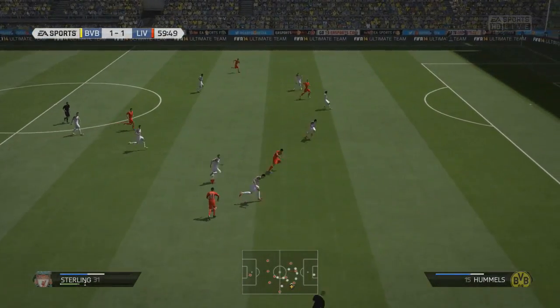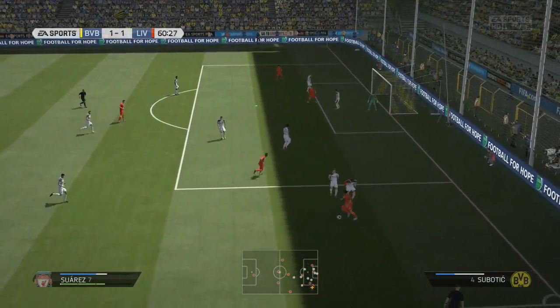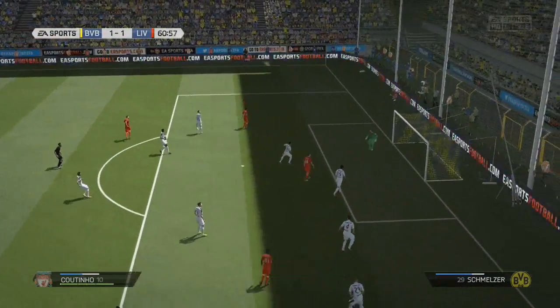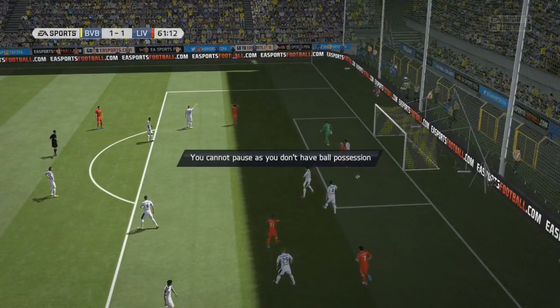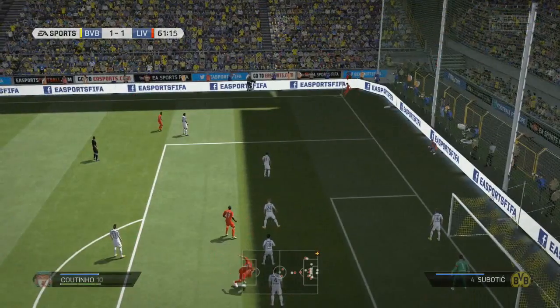So we're pushing into the second half now. Raheem Sterling is going to play the ball through to Luis Suarez. He's going to do the work on the right-hand side, shows great feet with the Ronaldo chop, turns around two defenders, whips the ball in. Coutinho goes for the spectacular first-time volley, and unfortunately he gets blocked.